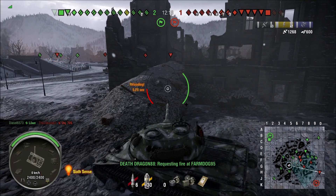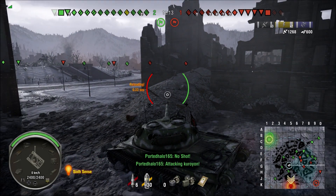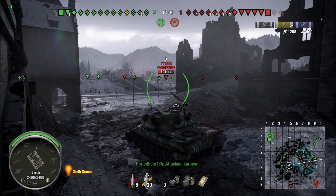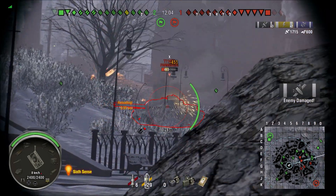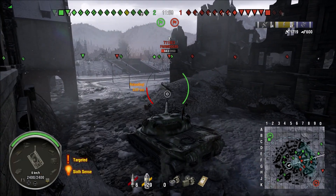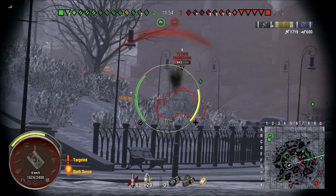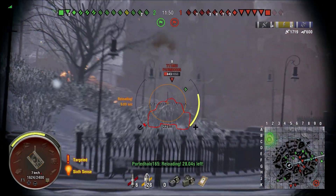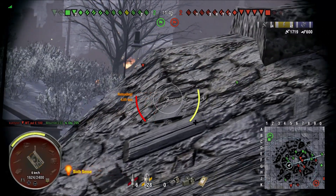Now we're going to switch to HEAT, because we want to make sure we're penetrating those shots, especially against the 705. We're going to wait it out a little bit here. We see this T-133 with his side exposed, so we're going to put a shell into him. Take a look at what tank destroyers can do to you — I'm not going to overexpose in this thing at all. He just saw a little bit of my turret and managed to pen me. He's obviously shooting premium rounds. I tried to hit his cupola but that shot misses.